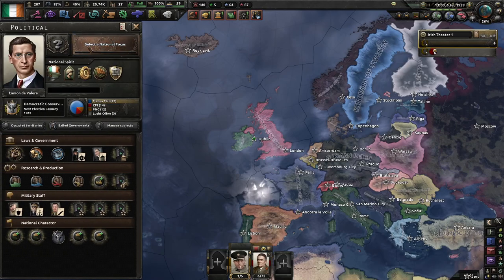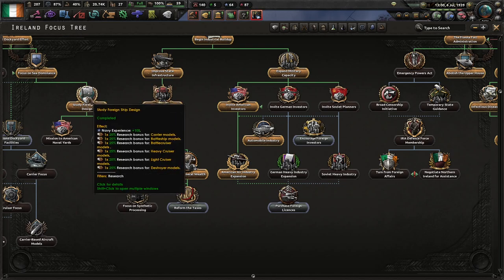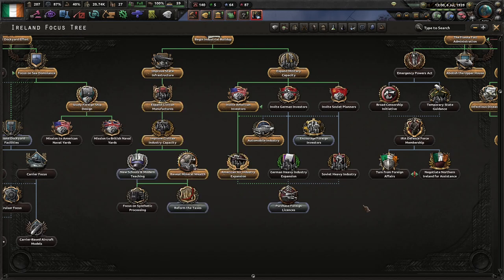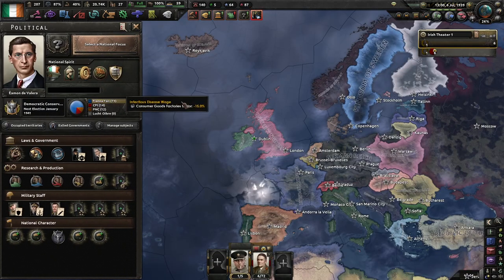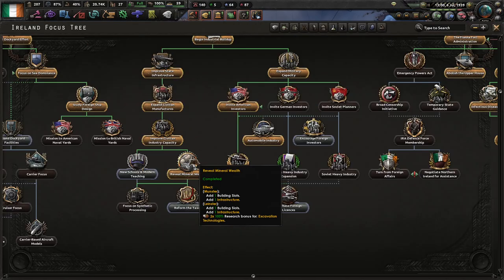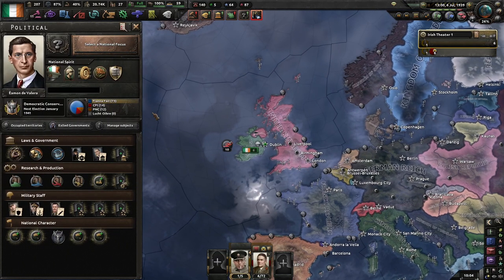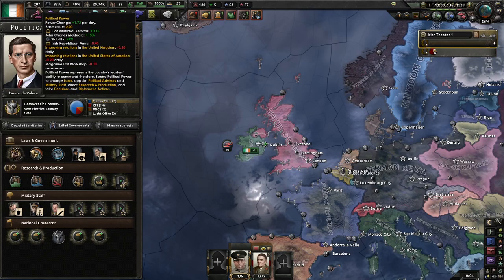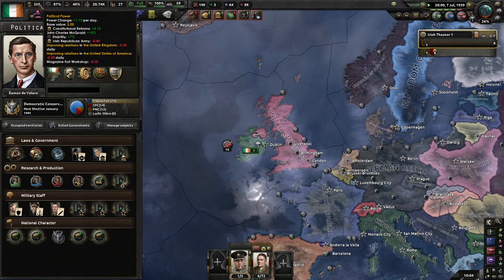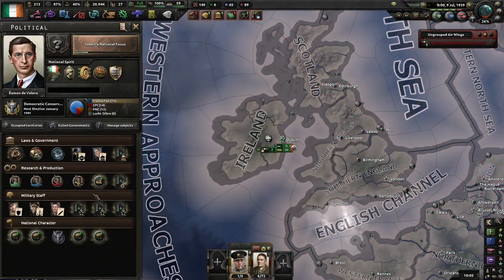By the start of July 1939, you should have got at least to studying foreign ship design. At this point, you will need to have the Brits and Yanks approve of you to get the next focuses. Not selecting a focus grants us plus one power per day — or rather, it doesn't subtract one. We are going to be a little short of that for now.